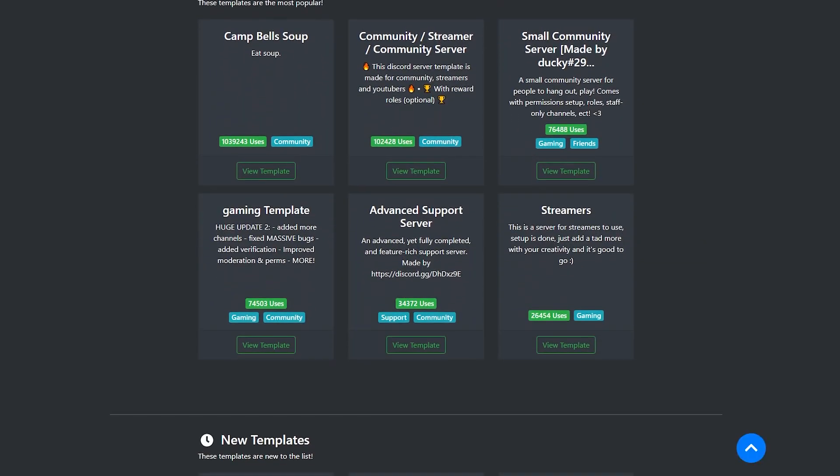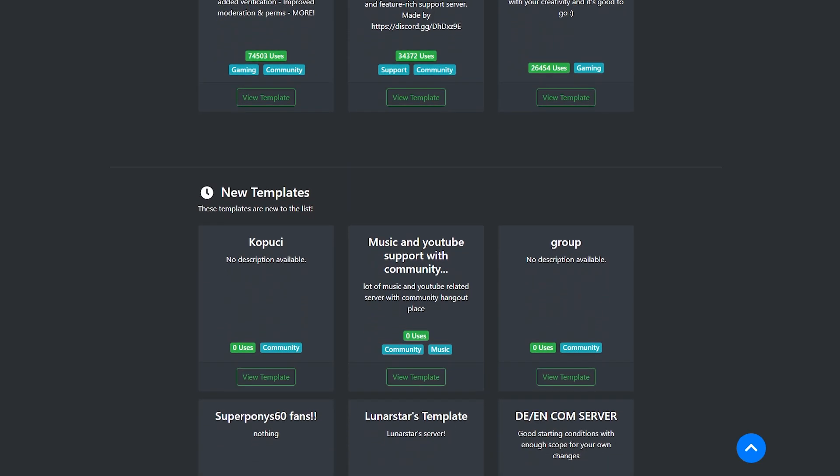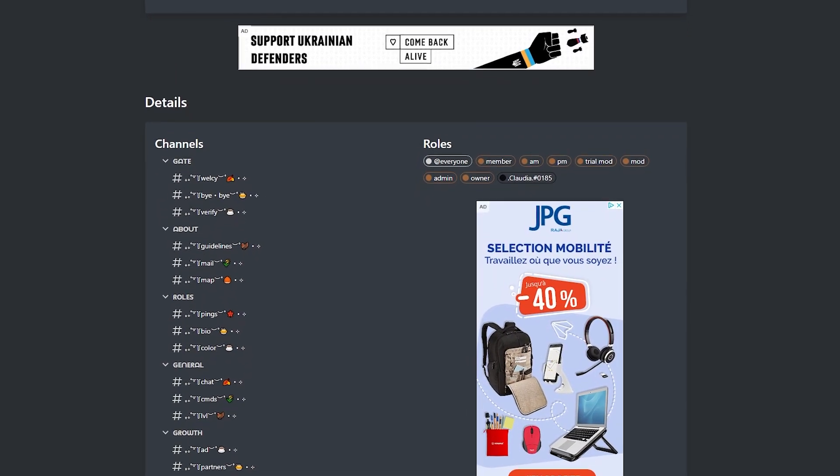Once you have your specific niche, it will be easier for you to picture your target audience — what the model server member looks like, what they're into, and what type of activities they'll be participating in. If you're starting out, this is where templates come into play. When you go to a website that already has Discord server templates, they have templates for specific topics, and you might find something that relates to what you're interested in. Just make sure you are making a server around a specific topic.